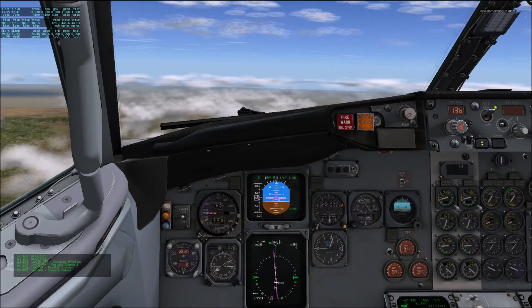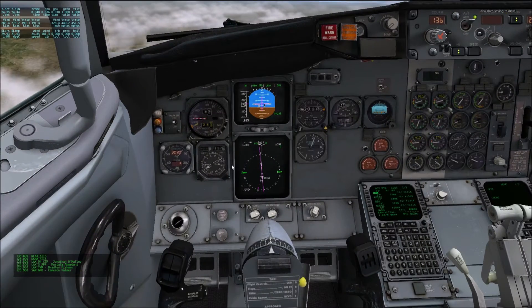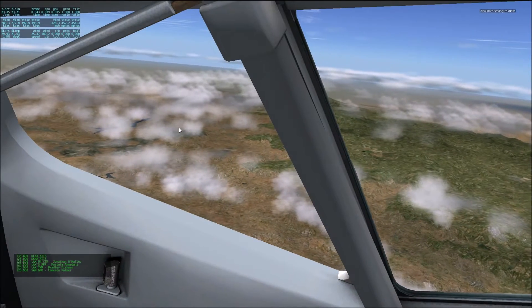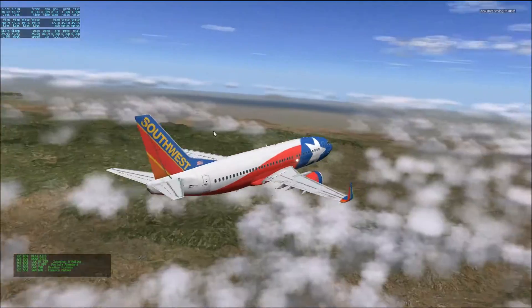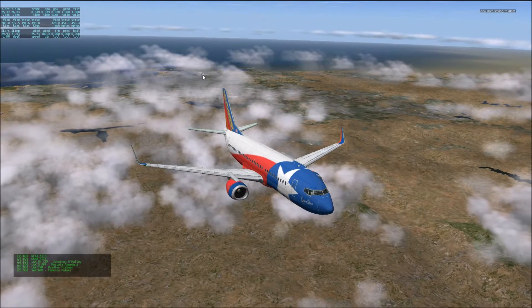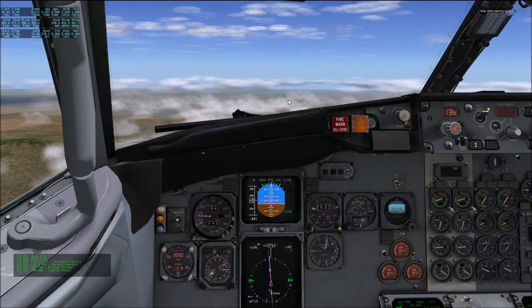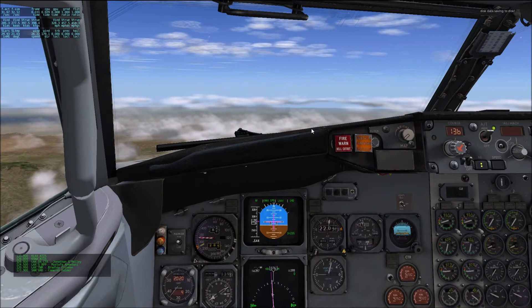We are once again in the IXEG 737, and as you can hear, we are on VATSIM. You cannot hear the airplane unfortunately, because you wouldn't be able to hear the ATC. Anyway, we're climbing up to flight level 310. We just departed on the POGI-5 departure from San Diego Lindbergh Field — you can see the airport's still right there — and we're headed to Phoenix Sky Harbor.